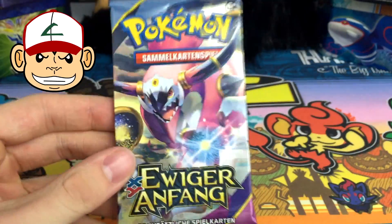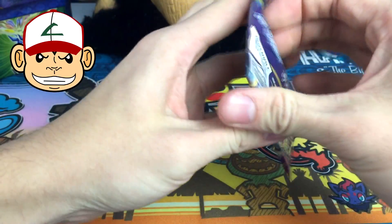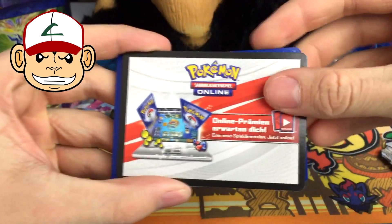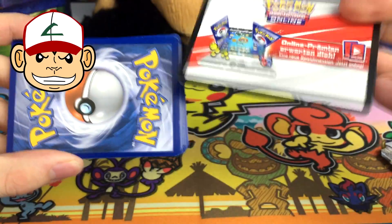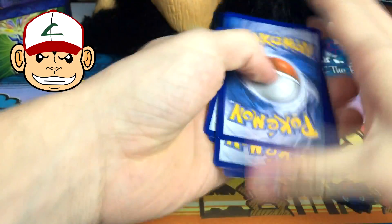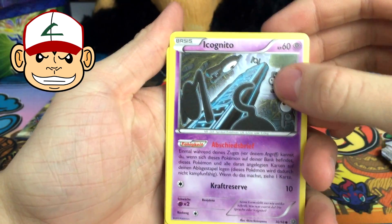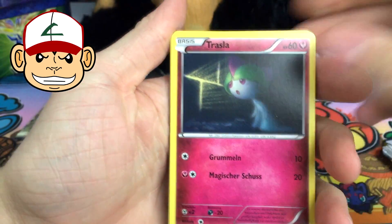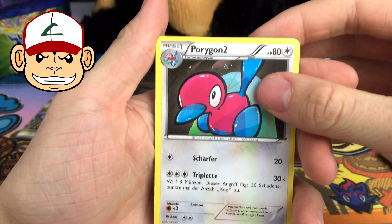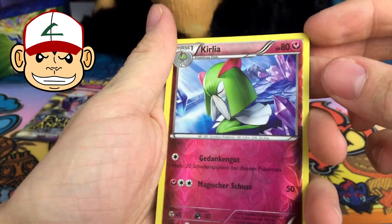I do speak a little bit of German, so this is actually pretty cool for me. If you are German, I probably butchered a lot of this, but I am American, so I'm sorry for that. It even comes with a code card, all in German — that's pretty awesome. Let's just do this. I'm assuming it's three and two. Here we go — we got an Unown, that's pretty cool. Porygon 2, that's English, and Wonder Energy right there.